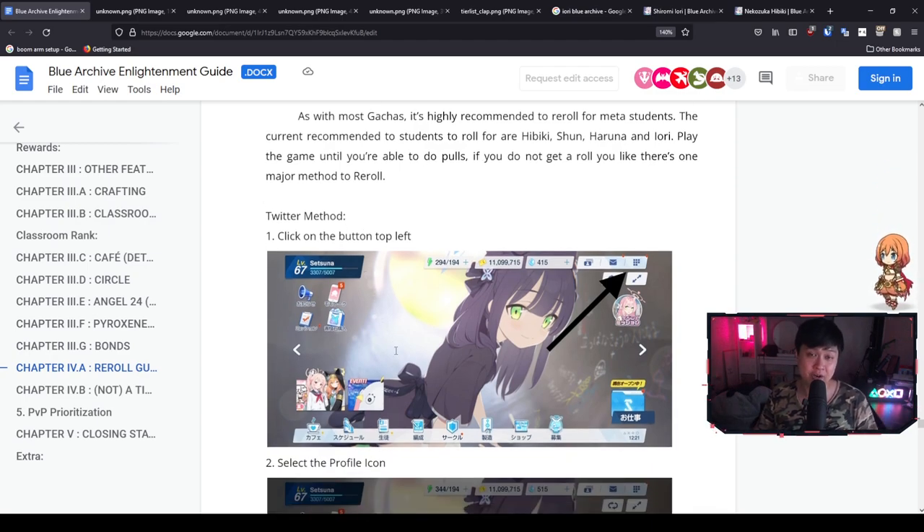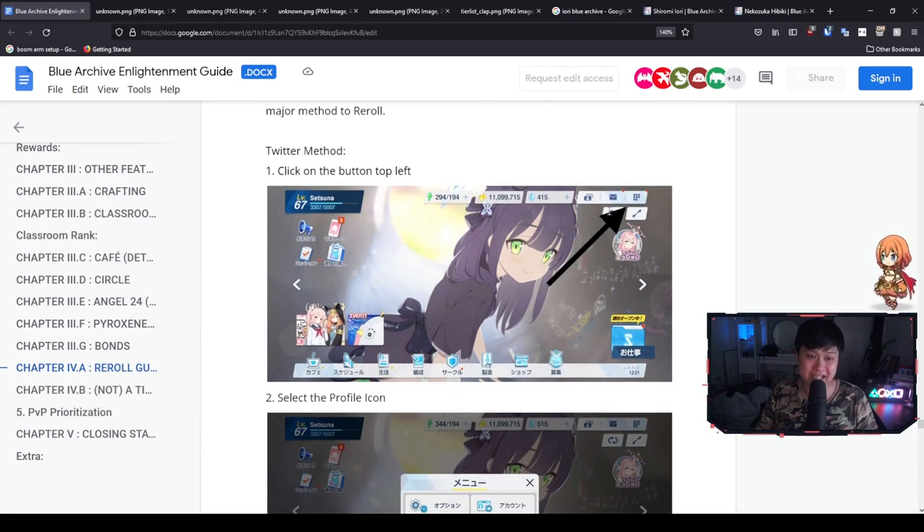Here is the first method. In terms of re-rolls, it's going to be very, very similar to other games where we progress up until a certain point and then we hit our mailbox. We're going to take all of the pre-registration rewards and then use them to roll. After we roll, if we are happy with what we got, we bind. If not, then we're going to re-roll. Let me introduce you guys to the Twitter method for re-rolling.